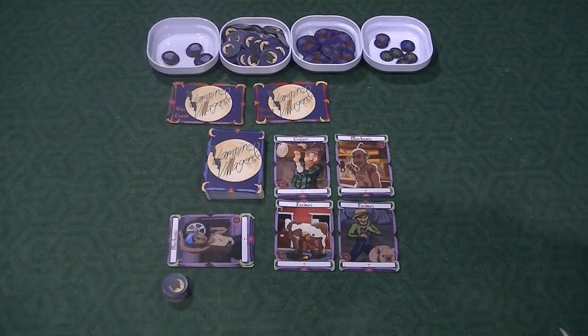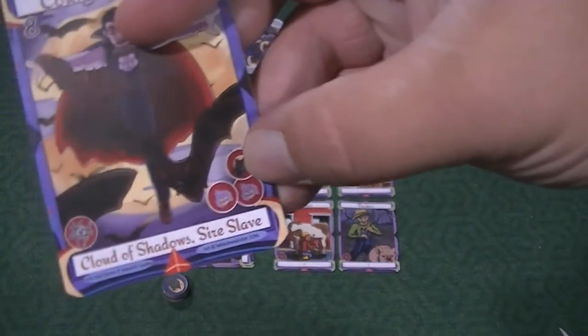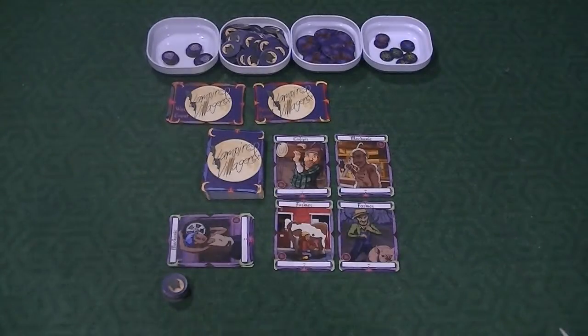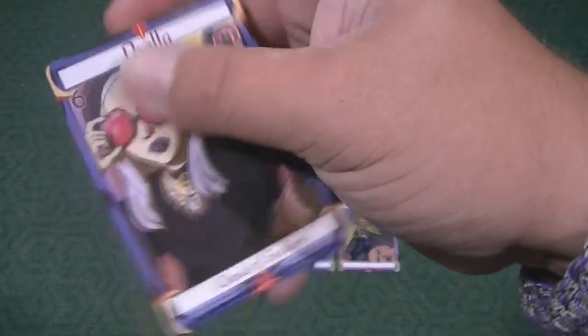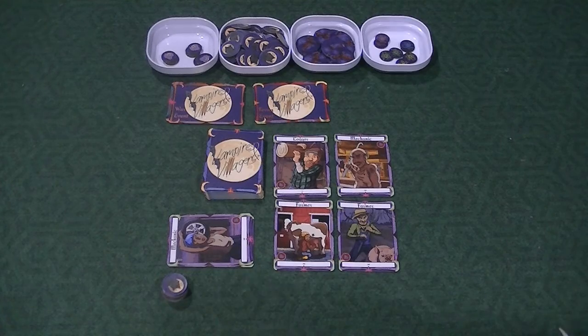Each person gets one master vampire dealt randomly. I have Count Christoph. He has Cloud of Shadows, can sire slaves — meaning if you kill a vampire hunter you can take them as a turned vampire hunter to add to your power. He gets two mist tokens if killed, and can go into stealth. The Cloud of Shadows active ability lets him take cards placed out in front of you and put them back into your hand.